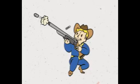Rank 4 gives 80% more damage, ignores 25% of a target's armor, and adds a chance of crippling a limb. Rank 5 doubles weapon damage, ignores 30% of a target's armor, and gives a higher chance of crippling limbs — so overall you'll be easily crippling targets' head, chest, arms, and legs.